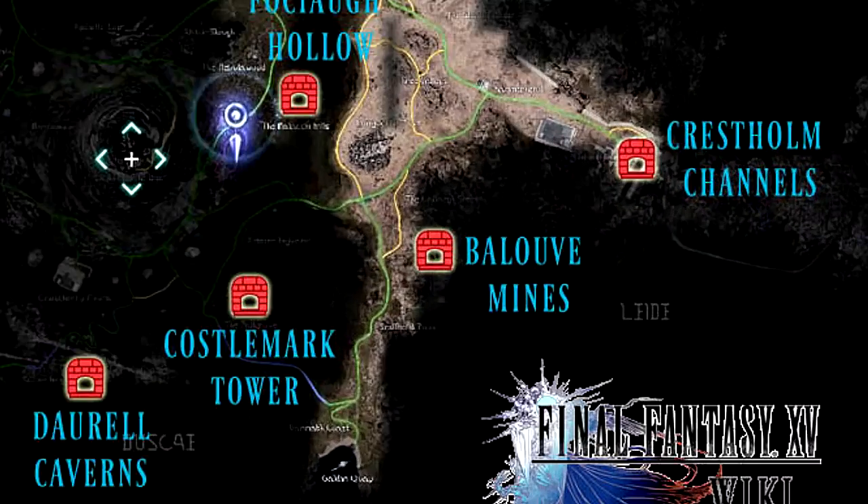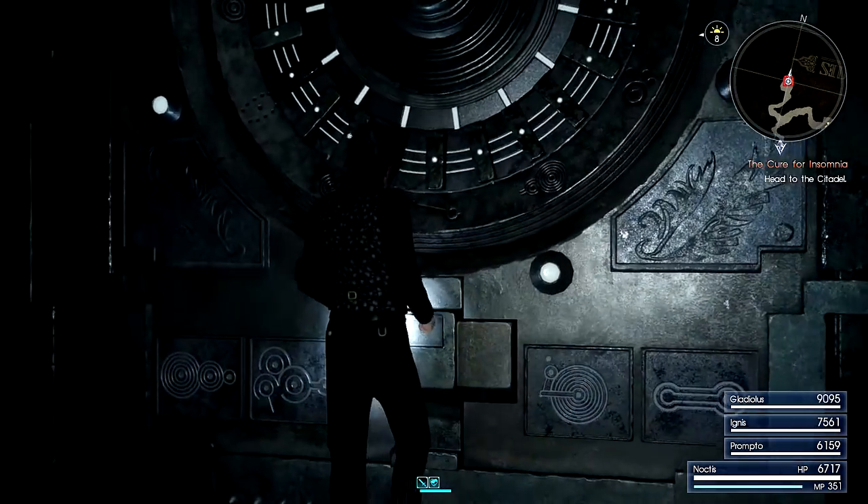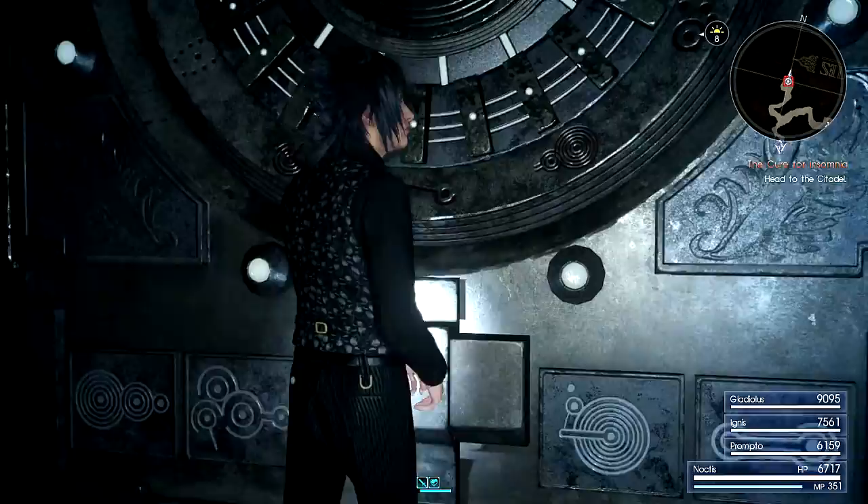Once you have the key, head to Ballou of Mines and enter the end game dungeon. The gun Death Penalty is found at the very end of the dungeon, so you can't miss it.